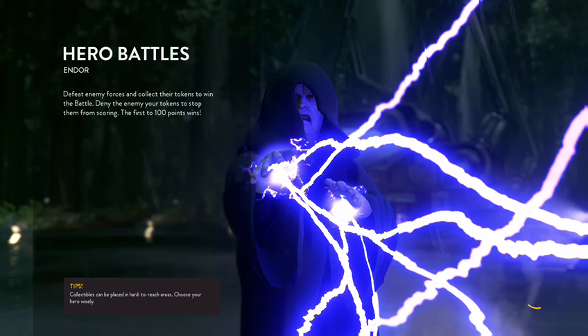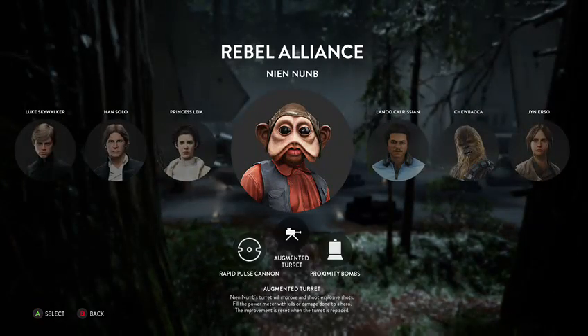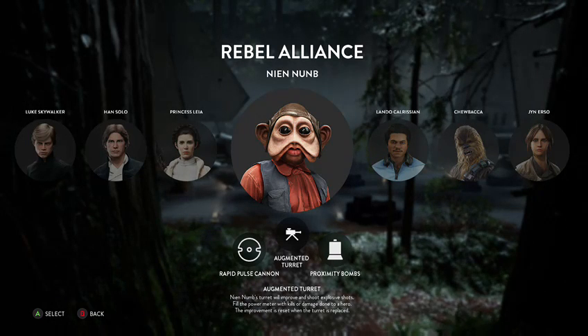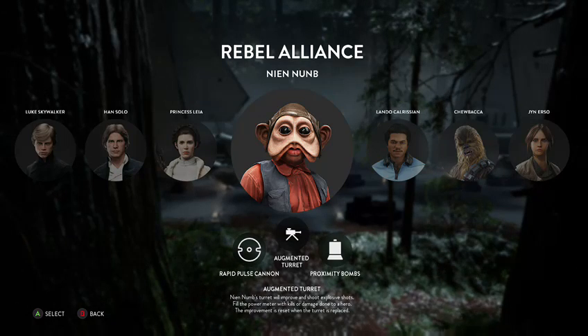We've just got to wait for it to load up now. Just so you know what the battle is: it's defeat enemy forces and collect their tokens to win the battle, deny the enemy your tokens to stop them from scoring, and the first to 100 points wins. Pretty simple. We're on! We're going to start with the Rebel Alliance and we're being Nien Nunb first, as he's the first DLC character from the Outer Rim expansion pack, so he's the first one you get.